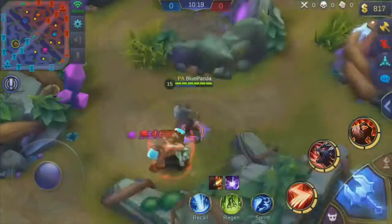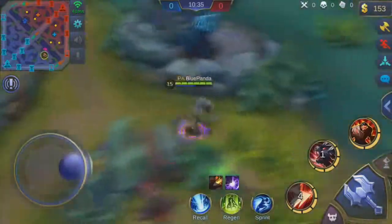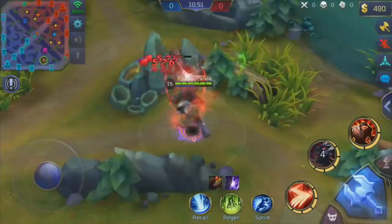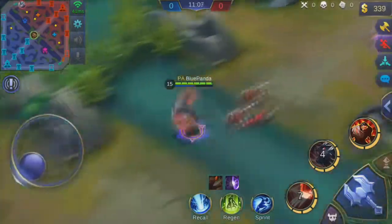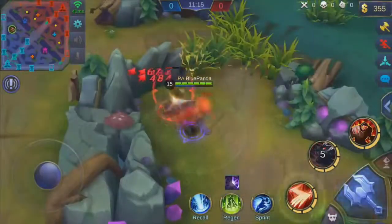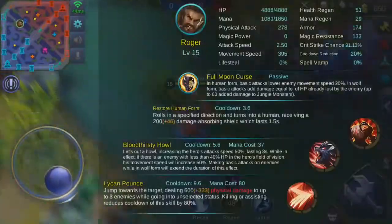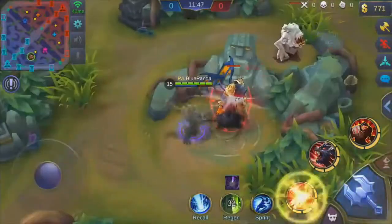Maximum speed for Karina — I think we hit about 780, which is still really fast. But today we're doing it with Roger, who actually increases his movement speed by 50% for two seconds with his second ability, which is just mind-blowing. With Karina she increases her move speed by 35%, but Roger increases his move speed by 50%.